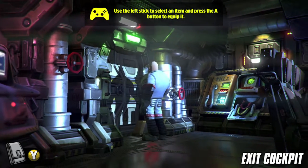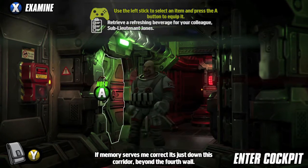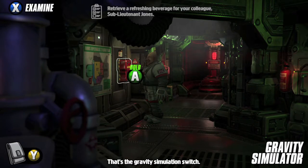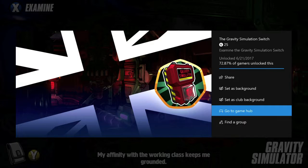What you want to do is look on the left side of the door and there should be like this red box right here. Make sure you interact with it and you should pop your achievement. Just hold A and then you want to examine it, and that should get you the achievement right here. 25 Gamerscore and that's all there is to it.